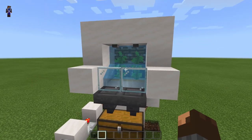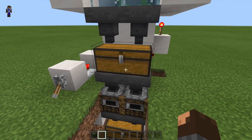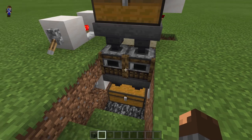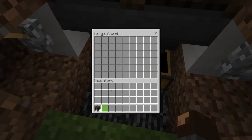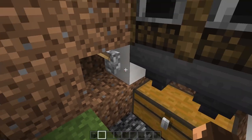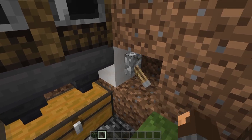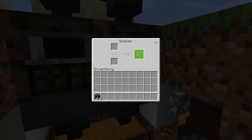The piston will alternate back and forth harvesting the kelp. The hoppers will pick up the kelp, funnel it into the chest, which will then be funneled into the smokers. The smokers turn it into dried kelp, which the hoppers will put into the double chest. The more dried kelp you have, the more XP you'll get. Once the double chest is full, lock the hoppers, then individually take the dried kelp out of the smoker to get lots of XP.